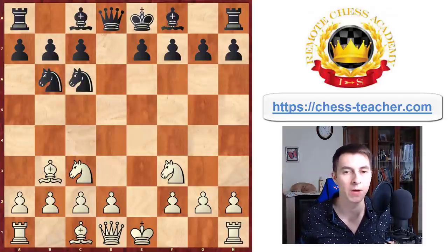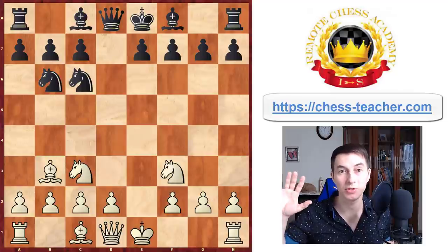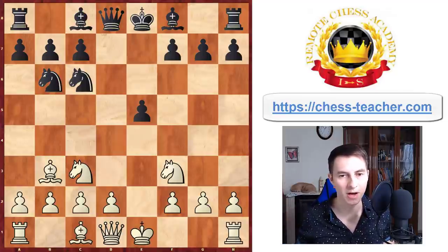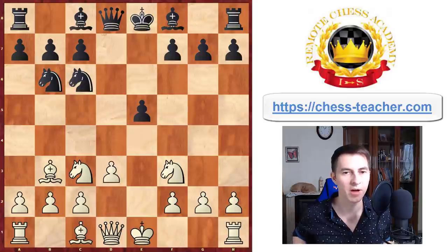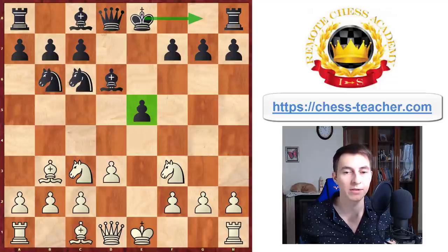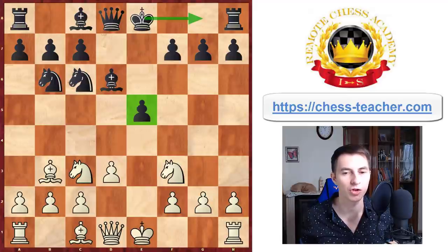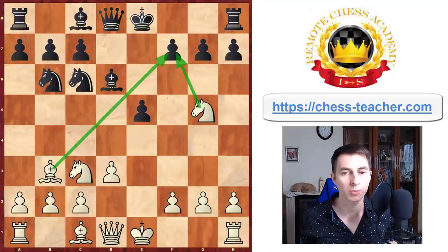What if black plays in the most solid way possible — pawn e5, just centralizing? After pawn d3 and then bishop d6, setting up a rock-solid position in the center preparing castling on the next move. Strangely enough, in this line black is also losing. There's another common attacking combination: it starts with the move knight to g5, putting pressure on this pawn which is under the double attack of white's bishop and knight.